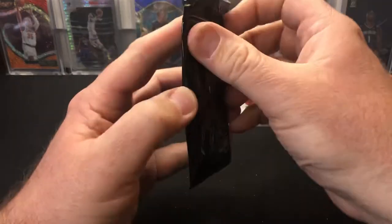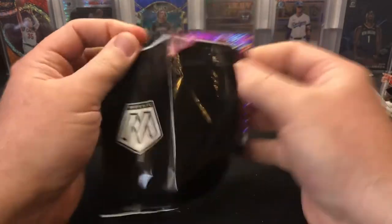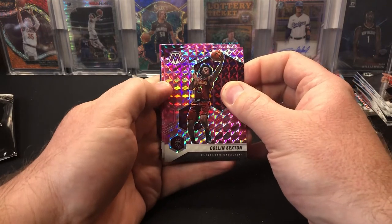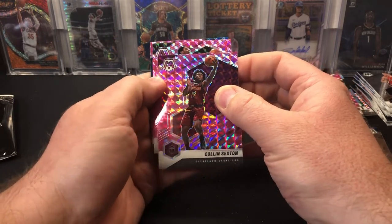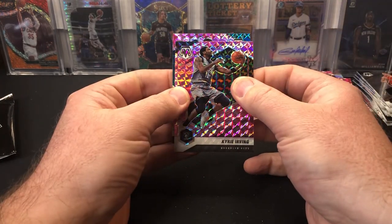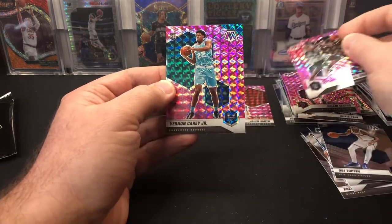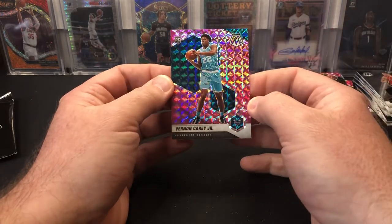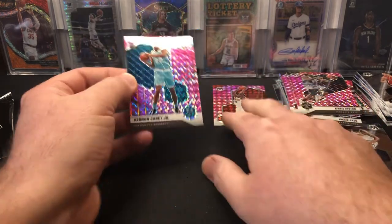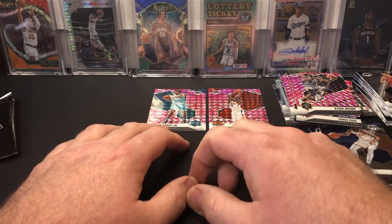Last pack for the camos. There's a Colin Sexton from my Cleveland Cavs, who are looking like they're going to be in the playoffs. There's a Kyrie Irving. And then we have a rookie — Vernon Carey Jr. So we hit the Hornet, just the wrong Hornet. We hit two rookies in the pink camos — one debut, Jalen Smith, and then Vernon Carey.